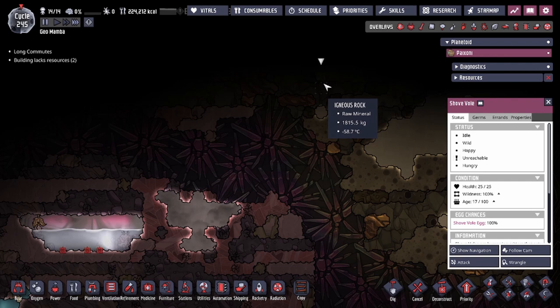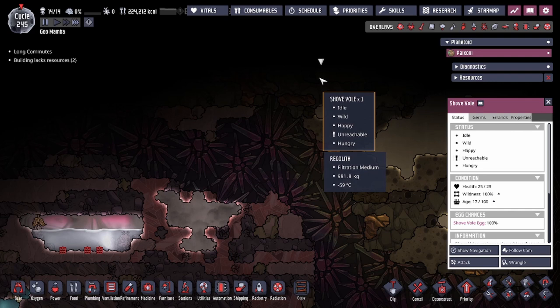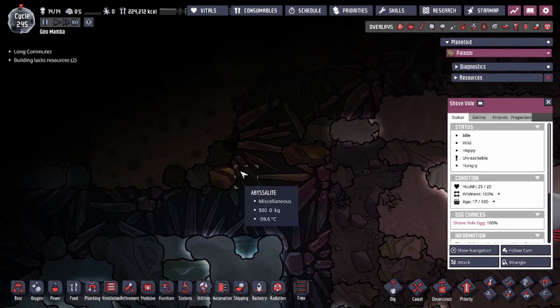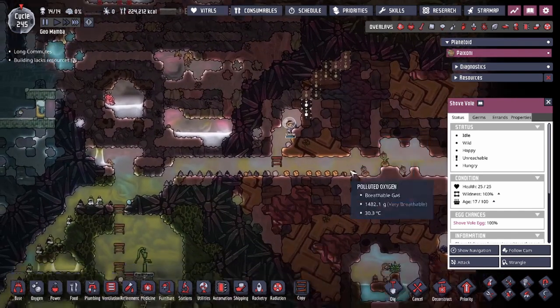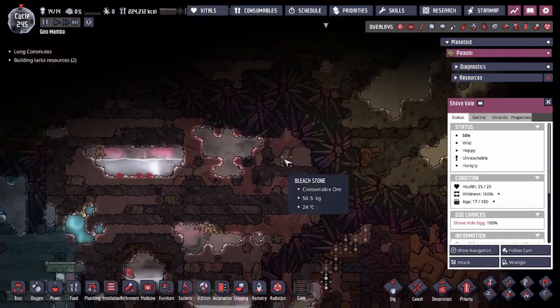We're going to show you a quick tip to make sure you approach the shovels properly and some pitfalls that map generation might hurt you with. Click on the shovels — one of the things you want to make sure is that you don't explore an area where there is a crack in the abyssalite. If there's even a one-tile-thin layer of abyssalite, they could actually jump diagonally if there is a break in it, and they'll be able to dig through your entire colony where there's no abyssalite, which could cause a lot of problems.